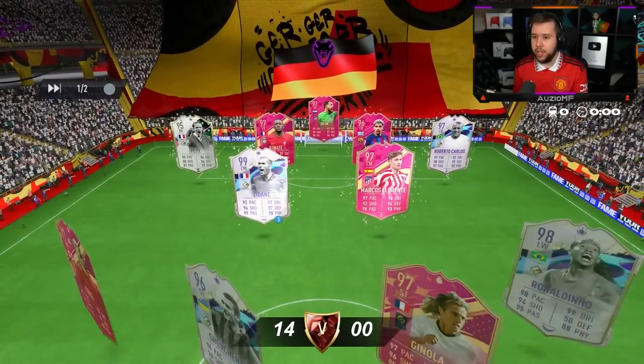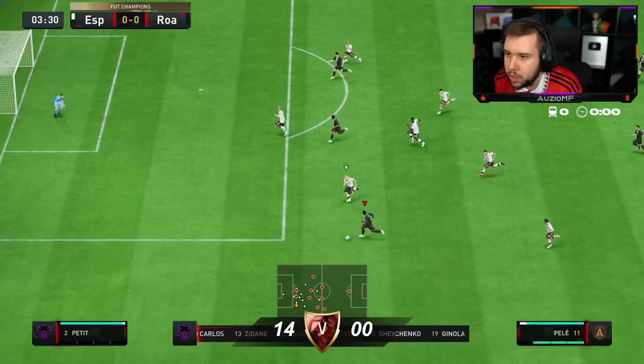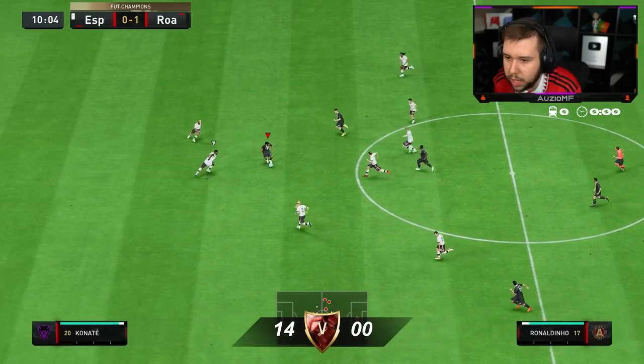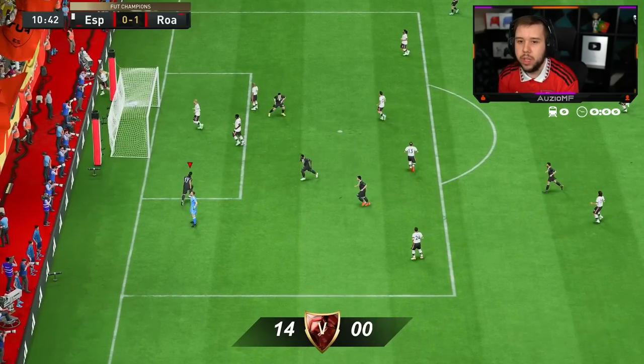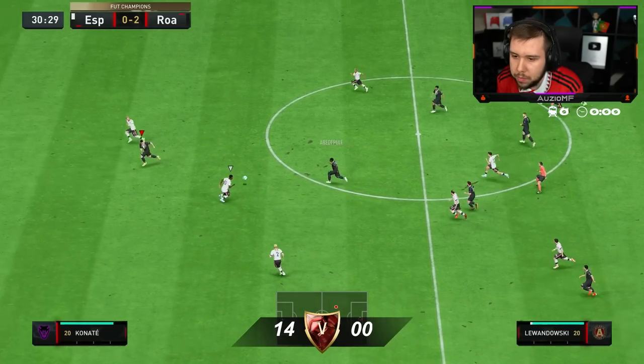We're mixing it up a little bit — not Donnarumma every single time. Another person with Dino though. Back stick — please. Beautiful. He's for sure the best left back in the game. Go on, Dino. I'm just going to run around. Where is he going with Petit? He wasn't even trying to cover the goal. Play it — beautiful.